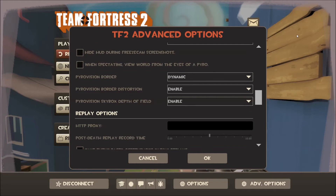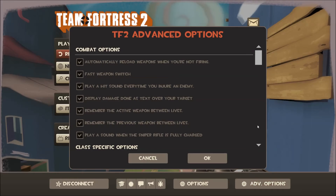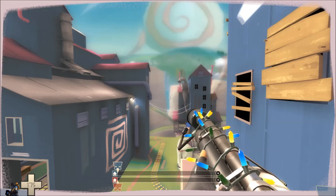The pinkish border that moves around the edge of the screen can be set to static, which will stop it from moving and it will just remain still. You can also change the blur effect around the border by changing the Pyrovision border distortion. Setting this to disable will completely remove it.